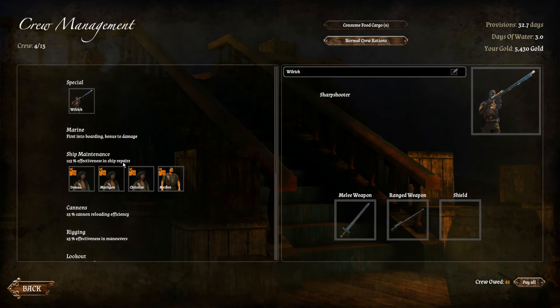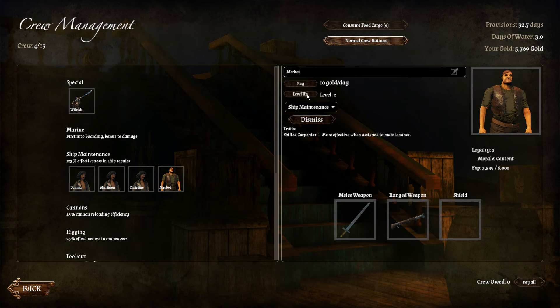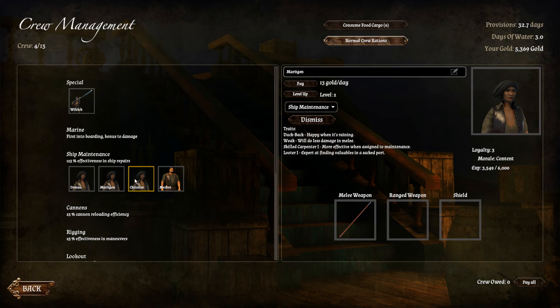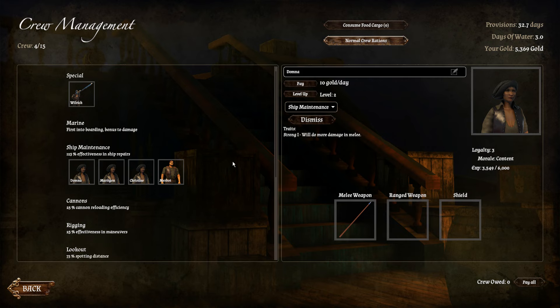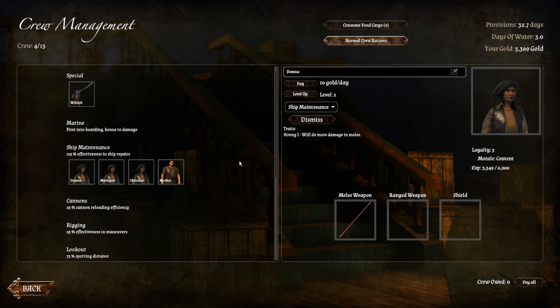Our crew's completed - let's have a quick look at them. First of all, they need to be paid - that's a thing. We have plenty of money, but you do need to pay your crew. Your crew will gain levels over time, and when they gain levels they become more effective at various things. You can see I have a number of skilled carpenters. This guy likes it when it rains but he's bad at fighting. At least some of them don't have guns - we should buy guns for these people.